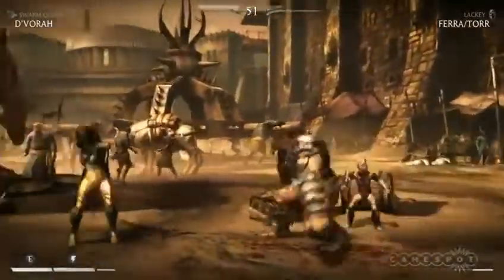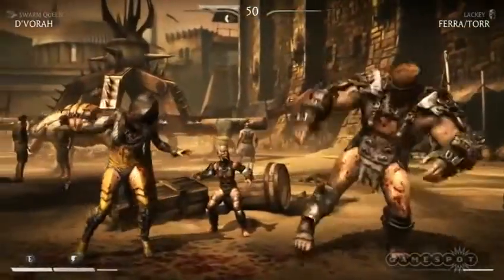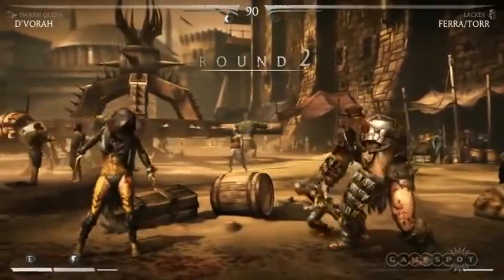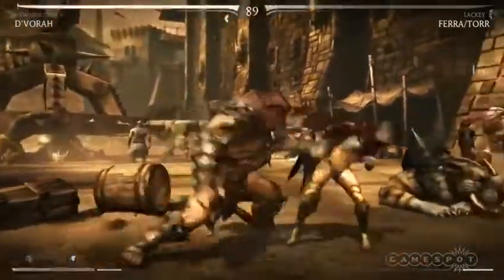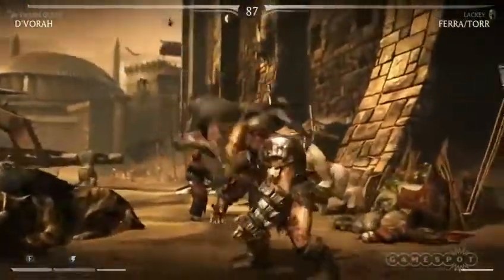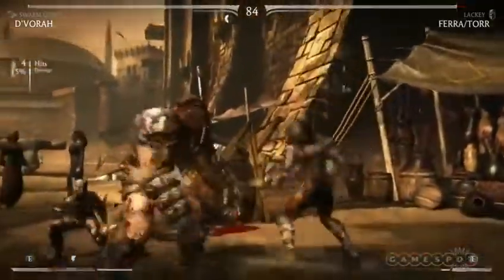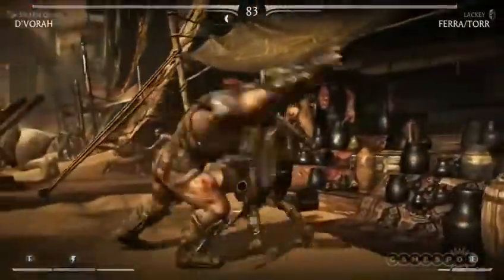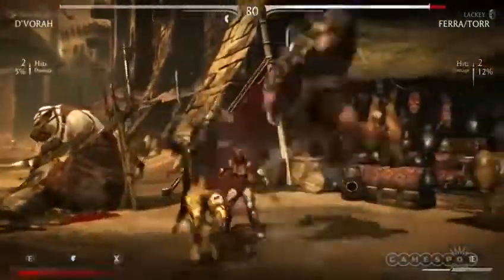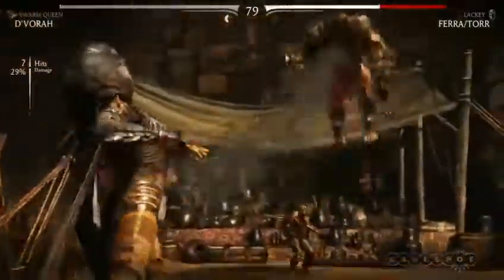With Ferra/Torr on the right, the lady isn't riding on top of him — she's just kind of standing on the side as a cheerleader. So he becomes more of a classic brawler, like a Solomon Grundy from Injustice — a big, brooding character — and he doesn't have the projectile moves where he throws the lady at the opponent.